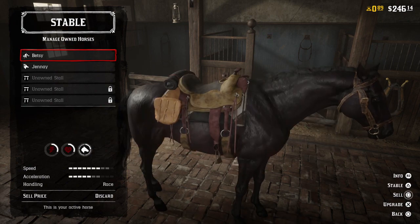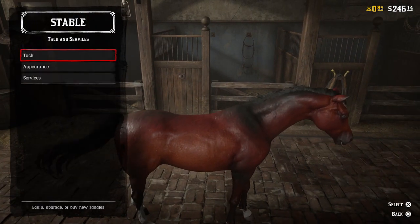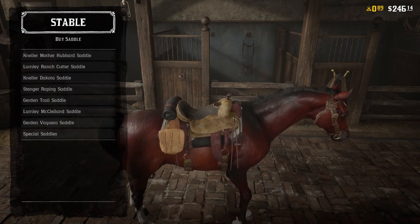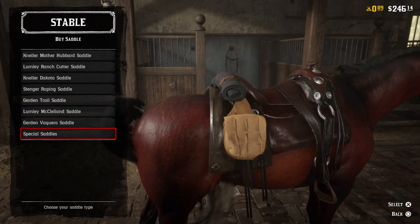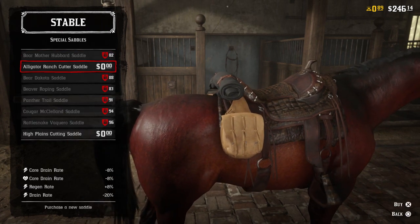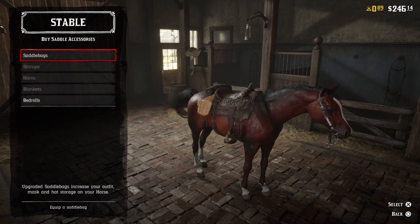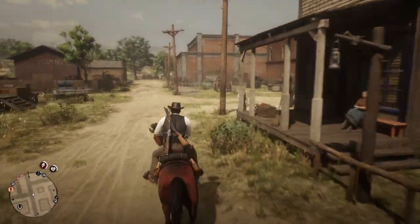You'll find it in the superior section — it is the Red Chestnut Arabian Horse. This is the only way you guys can get it. You'll also find your other horse there if you pre-ordered the game. You also get a special saddle, which is the Alligator Saddle. It is really cool, probably the best saddle I've seen yet that you don't have to level up for, so it's a pretty nice setup.